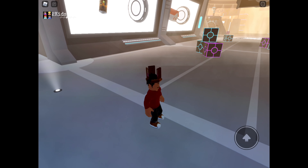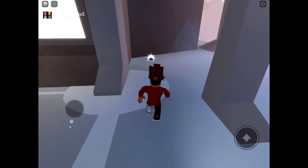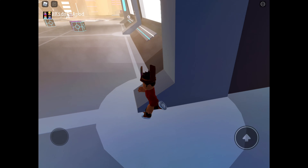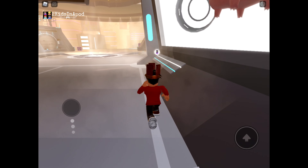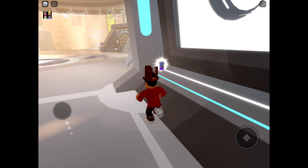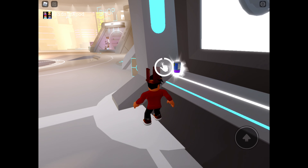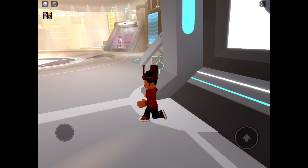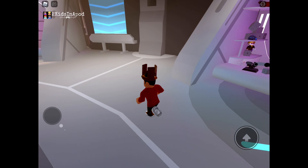Now go straight ahead to get your fifth item. Wait — one, two, three, four, five — oh, this is actually our sixth item over here, I lose count. This is our sixth item — grab it, there we go. Now let's go straight here to grab our seventh item. Grab it, there we go — that is our seventh item. Then go straight and go to the next shop over here.